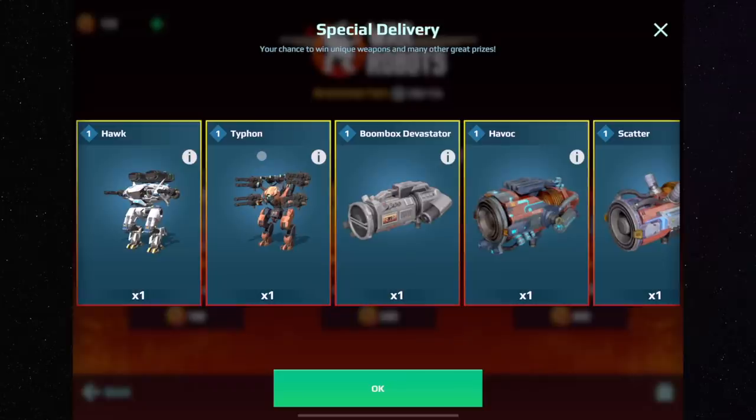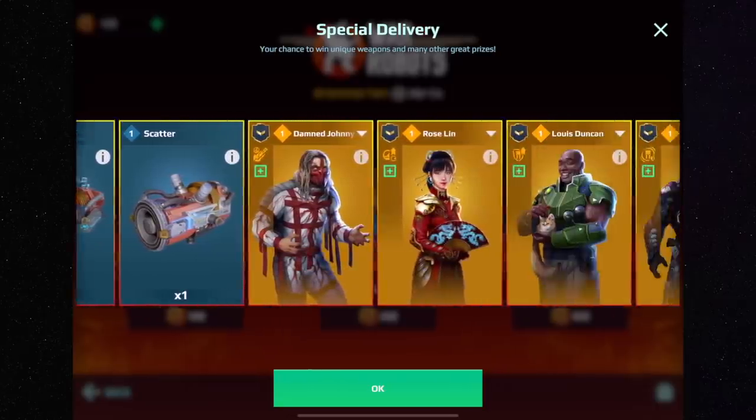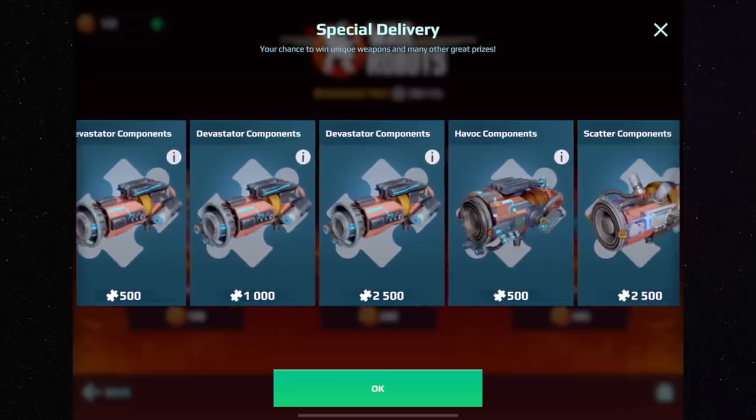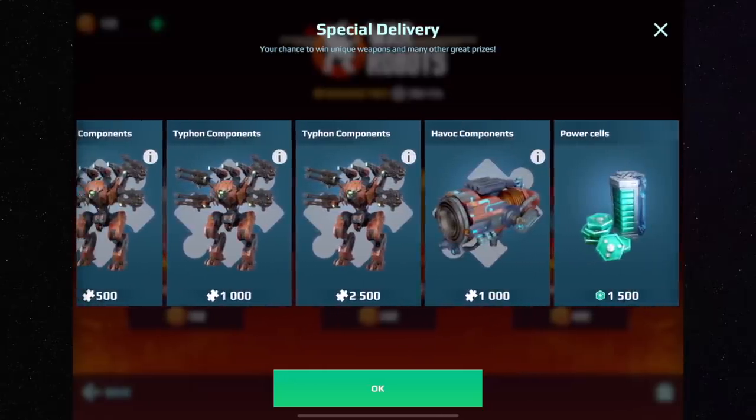I recommend looking at every item in the crate. Maybe you love Boombox or Devastator - however, if there are too many items you already have or don't prefer, for example if you have all those pilots or already have Hawk or sonic weapons and don't need more, then this may not be the best crate for you overall.